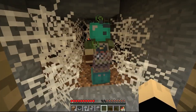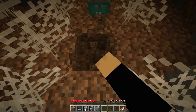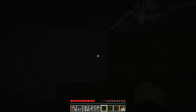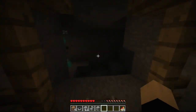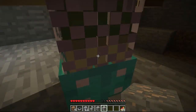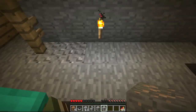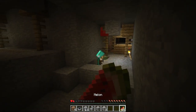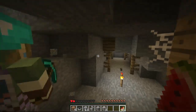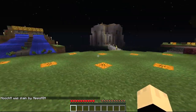You're protecting me now - that's your job. We need to find some iron. I can't see anything - darkness is an issue. There's iron! Perfect. Why do you need the flint and steel? To light the nether portal so we can get back out. Watch out - I'm down to a heart and a half!